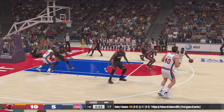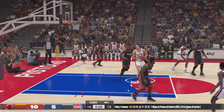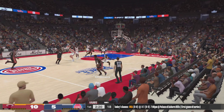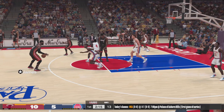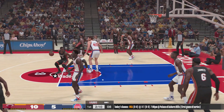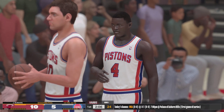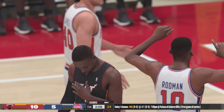Thomas against Chalmers. Just over three and a half minutes gone in the first. Nice D from Bosh, so it's Chalmers bringing it up for the Miami Heat — a five-point game. There's the pass to Wade. Bosh with the pick for Wade — reverses, two free throws coming up, they call the shooting foul. Wade selling that bump fake well; he's fantastic at getting defenders off their feet.